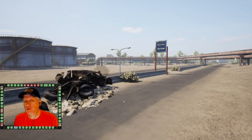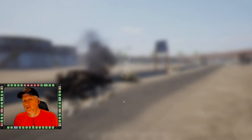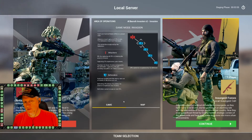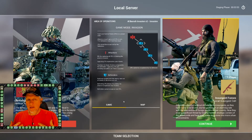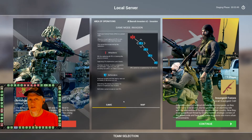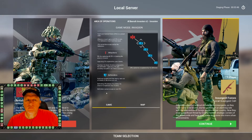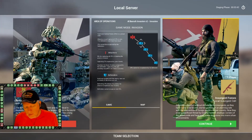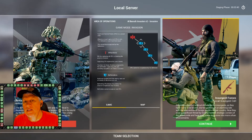Typically every map in the game has at least one invasion layer — typically at least two, and for some maps there's three. Now that the Australian faction has been introduced into the game they've added an additional invasion layer that is Australian-specific, which is typically a repeat of one of the other two layers.